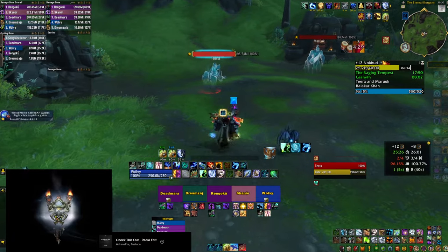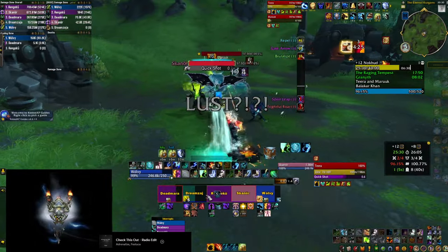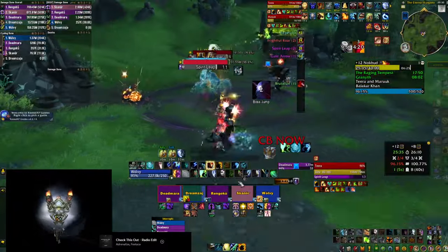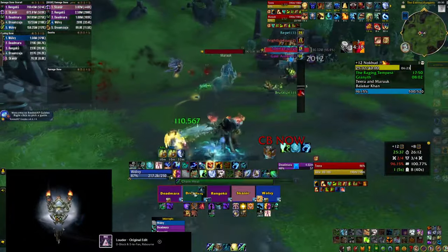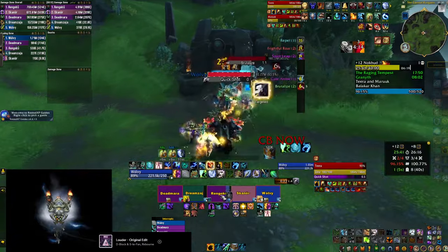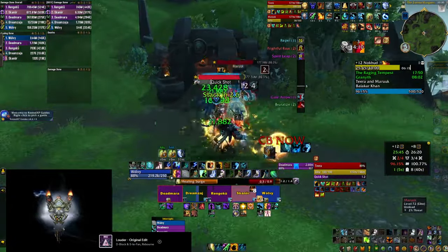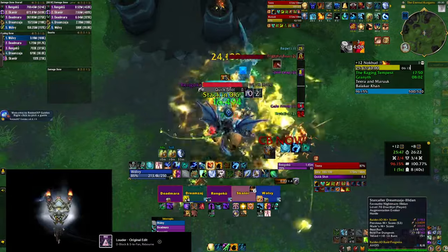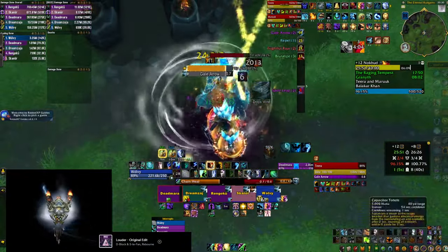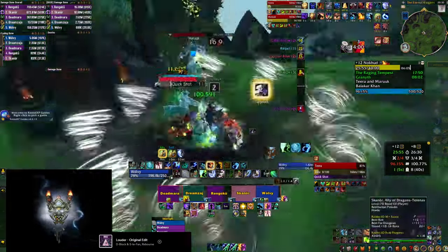A lesser known fact: Maruk and Terra actually get a buff if they are far away from each other. Since Terra doesn't move — though she does jump around the battlefield — you should always drag Maruk on top of her to prevent them from doing more damage. The other big tip is to stack when the Gale Arrow happens, but stack in melee specifically. This ensures there's only one set of tornadoes going out so you don't have to dodge anything, and it means your melee doesn't have any downtime.